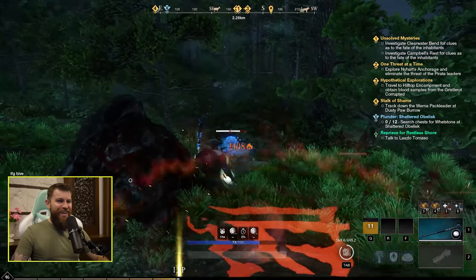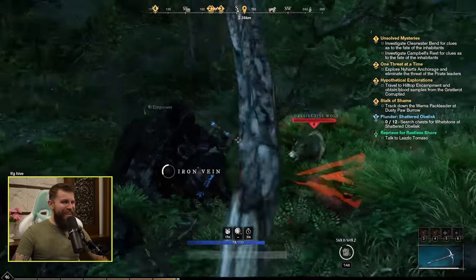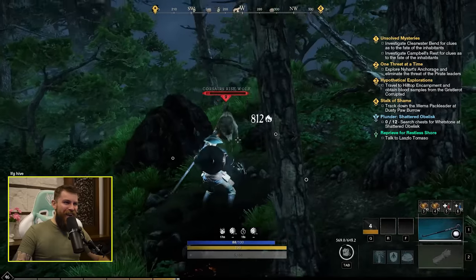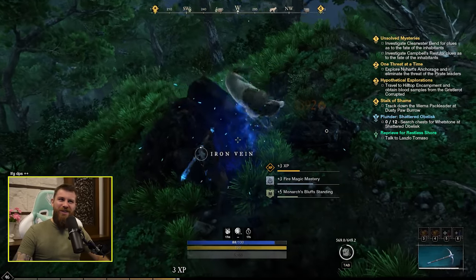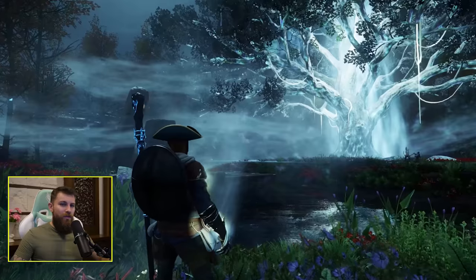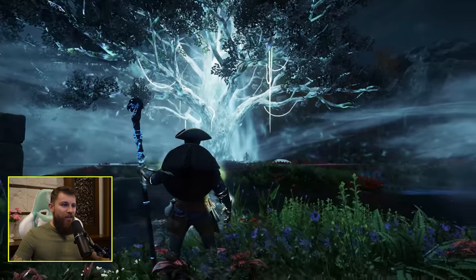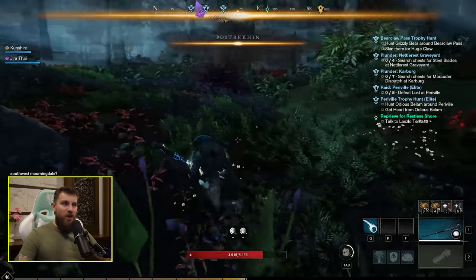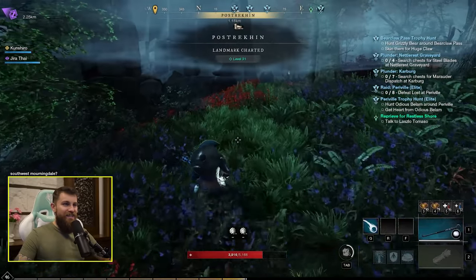A sheep attacked me and then ran off — then another one. What are the low level mobs attacking me all of a sudden? Usually they just leave me alone. That looks epic — finally one of the few unique areas of the game I've actually seen. It's nice to be somewhere that isn't copy and paste.